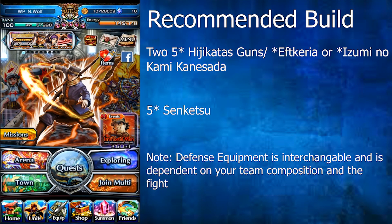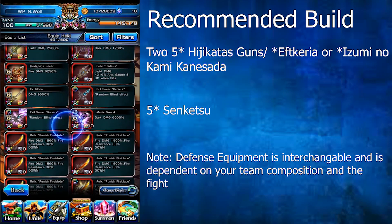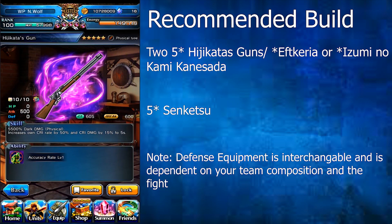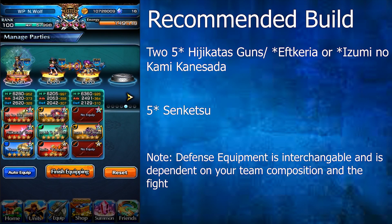Now we'll go over Sugimoto's equipment recommendations. You're going to want two Hijikata's guns for crit rate and crit damage buff, and Senketsu for the 10% crit damage buff ability. I'm not 100% sure whether the Hijikata's guns' buffs stack for 100% crit rate and 30% crit damage. If they don't stack, you can use them one at a time or swap one out for either the F-Carrier from Fenn's Event or the Katana from the Golden Kami Equipment Summons for some Arts Regen.